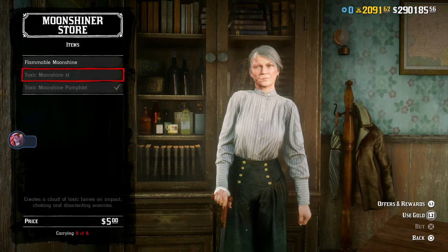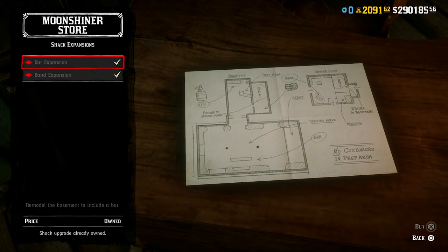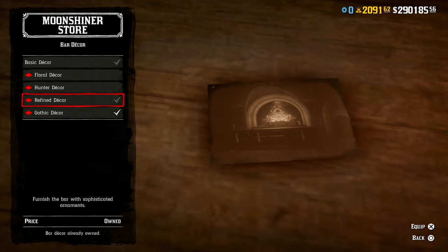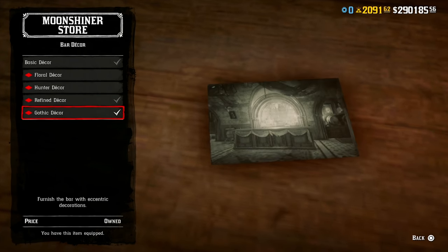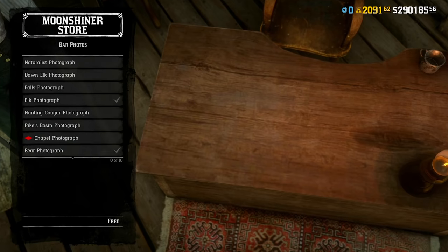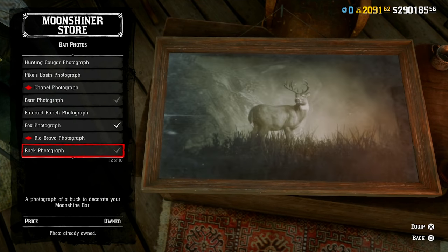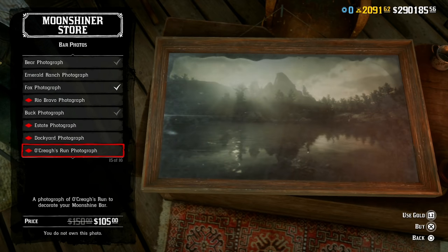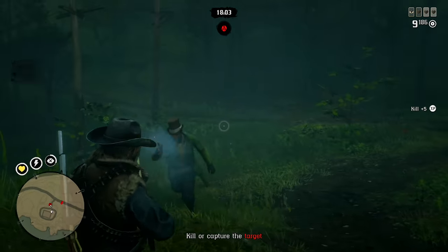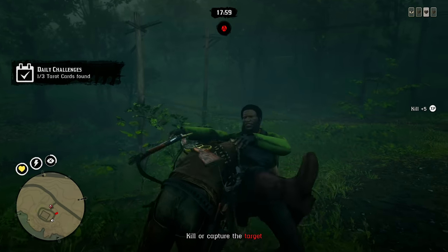Moving on, at the moonshine shack we have discounts on both the bar and band expansions, all bar decors, the condenser and the polished copper still business upgrades for the moonshine shack, and then the Outlaw Pass 5 photographs. It's only some of the photos on offer — specifically the Outlaw Pass 5 ones; the Outlaw Pass 4 and Outlaw Pass 3 photos are not included. We also have a bonus for selling moonshine this week, which we'll get into a little bit later.